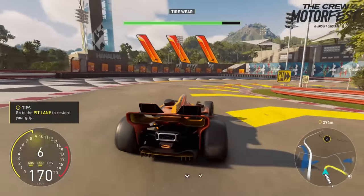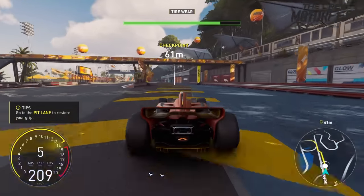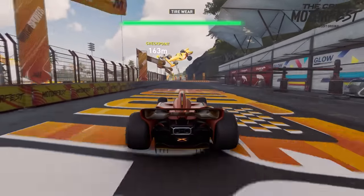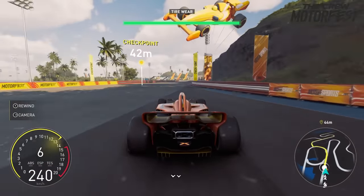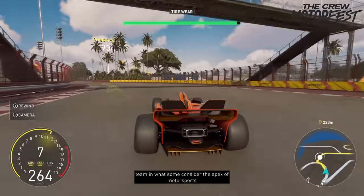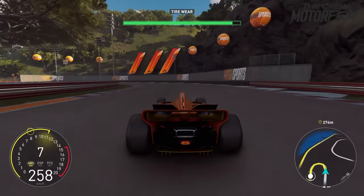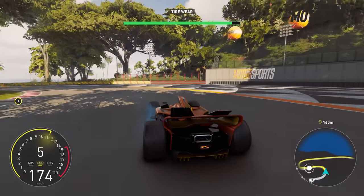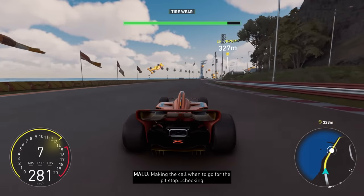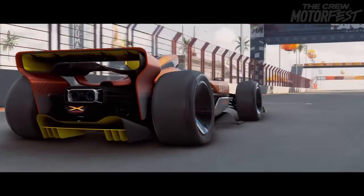We can go to the pit lane to restore our grip. Let's go down to the pit lane — we actually have pit stops. That's kind of cool. We're coming back out with full grip. Everybody else was in pit lane too. That is awesome. Wide open — there is just grip for days in this thing. On a tight corner it's just gripping; it feels so good. Here we come out the next corner — is this the finish line? We have left the competition in the dust. Boom, done. We did the thing. Can I just have these cars? Just give me all these cars.